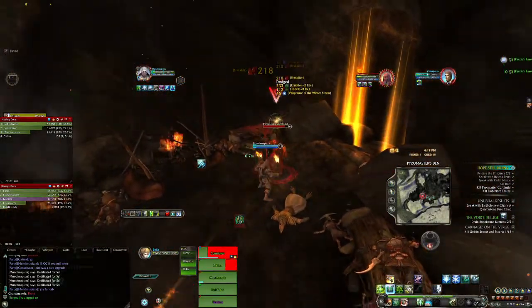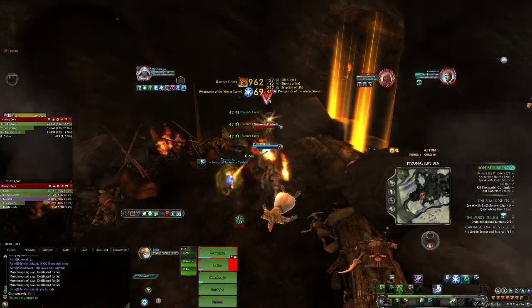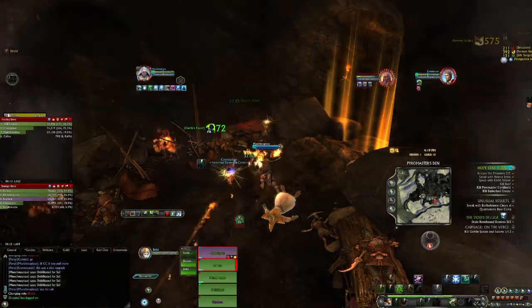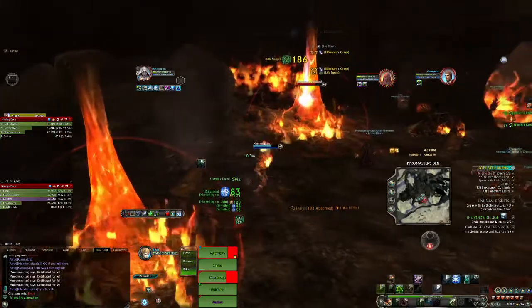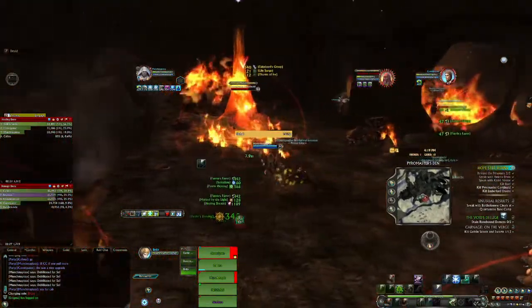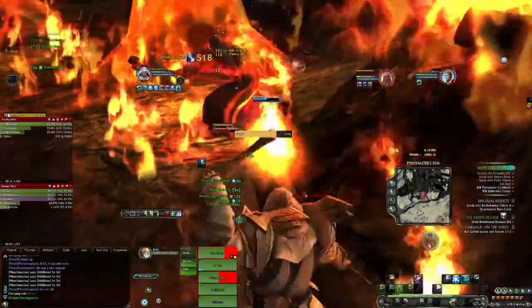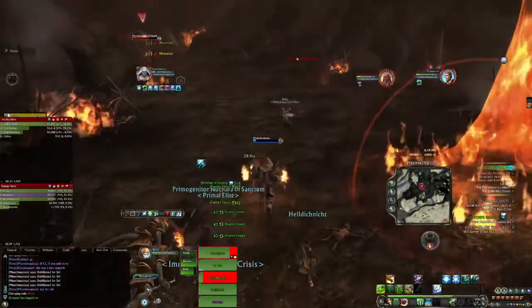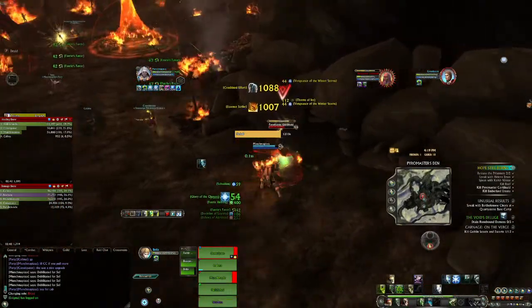When you start out you're going to be leaving the tutorial zone at around level four to five. Once you get out of there you want to just do quests as much as you can in the starter zone — Free March if you're Defiant, or Silverwood if you're Guardian — and make your way up to level 12 to 13. Once you hit this threshold, you will have more than likely done almost all of the carnages and almost all of the quests that provide experience in those respective zones.